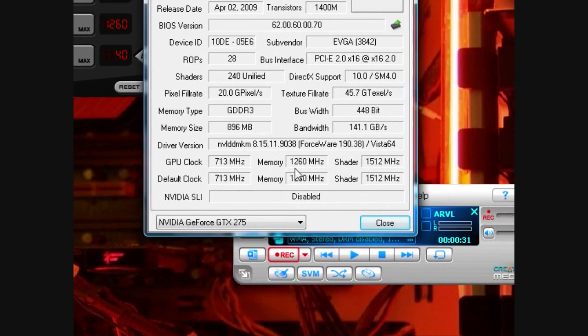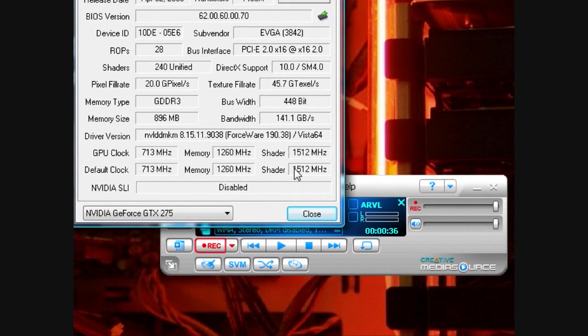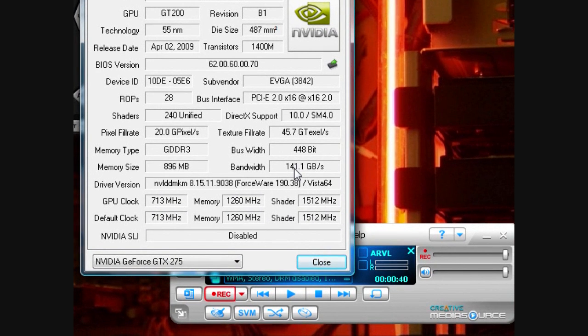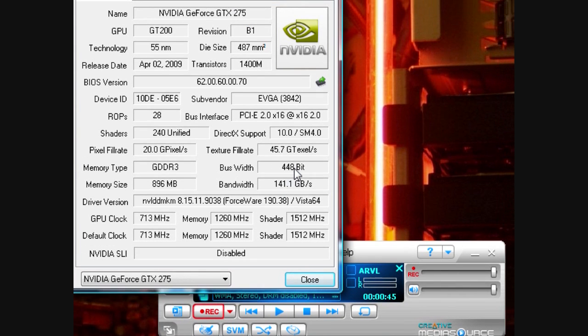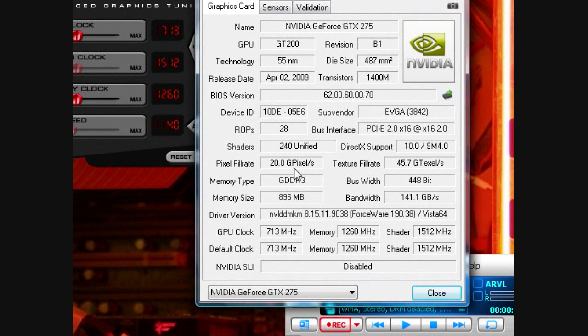The core clock is 713, memory is 1260, and shader is 1512. This is the factory OC edition GPU. We also have additional information like the bandwidth of the memory, bus width, texture fill rate, pixel fill rate, memory type, and memory size.